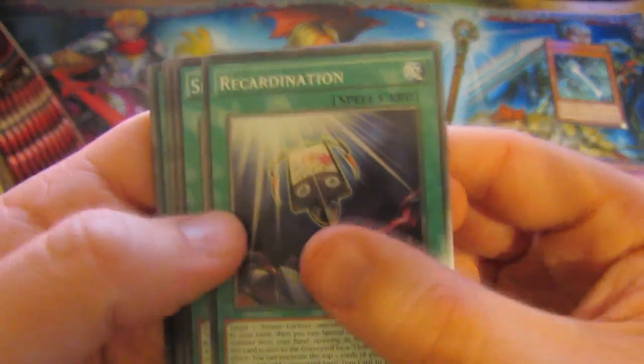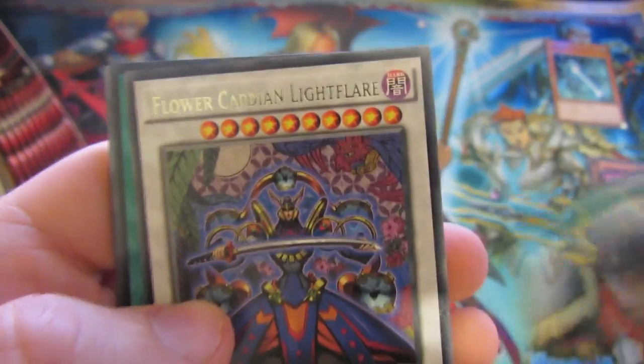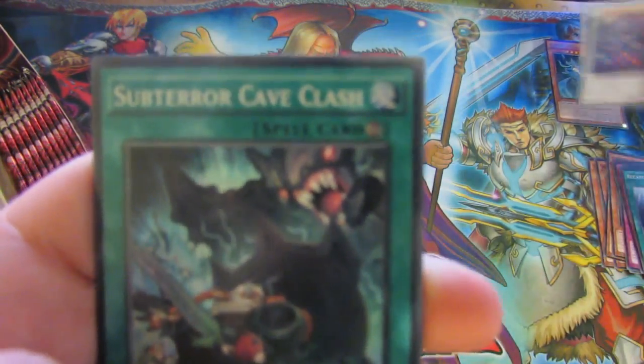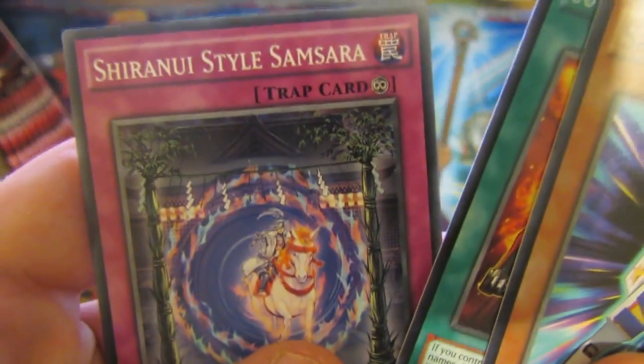Yeah, let's have a look. Recard Nation. Speedroid Hoist Stilts. Rare is Flower Cardinal Light Flare. And then we have a Super Rare, which is Super Terror Cave Clash. Speedroid Gun Prize, Symphonic Warrior, and Super Quantum Alpine Spark, and Shiroin style.